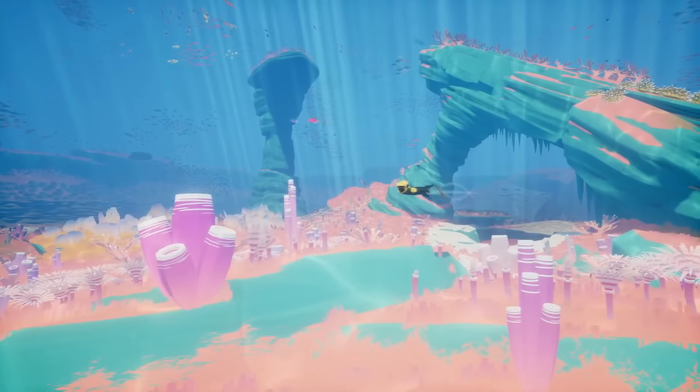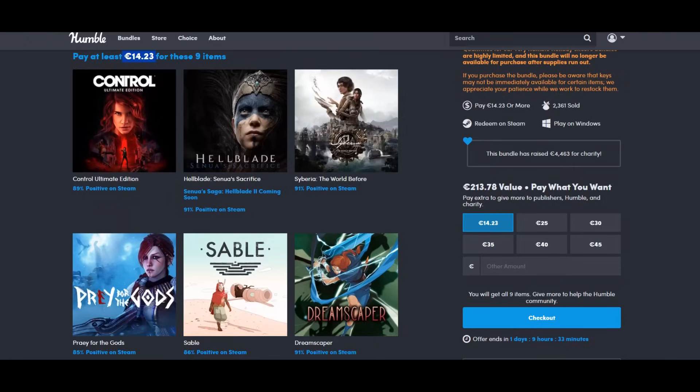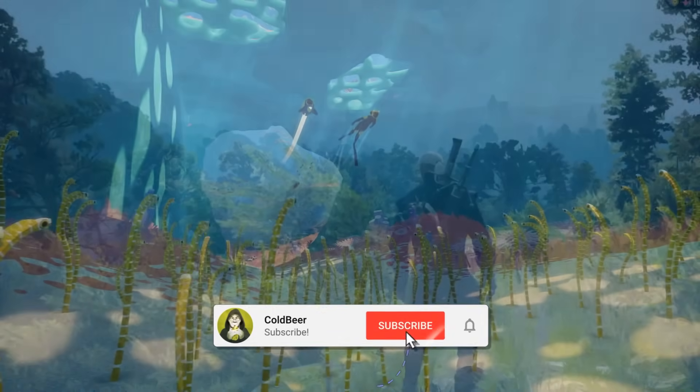That's it, and don't forget to check that new Humble Bundle with 8 games for 14 euros — an amazing deal which you will find through my affiliate link in the description below. Have a nice day and I'll see you next time, bye.